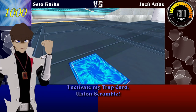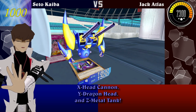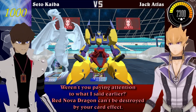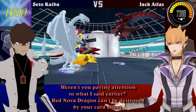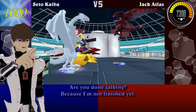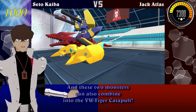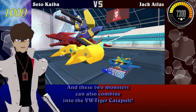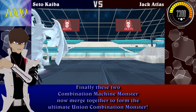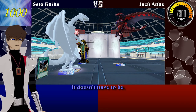I draw! I activate my trap card, Union Scramble! With it, I can summon the three banished machine monsters — X-Head Cannon, Y-Dragon Head, and Z-Metal Tank! And they will once again combine to form the XYZ Dragon Cannon! Why don't you pay attention to what I said earlier? Red Nova Dragon can't be destroyed by card effects, and with its measly attack strength, it's practically useless! Are you done talking? Because I'm not finished yet! I summon the V-Tiger Jet, and use Frontline Base to Special Summon W-Wing Catapult! And these two monsters can also combine into the VW-Tiger Catapult! Finally, these two combination machine monsters now merge together to form the ultimate Union combination monster — VWXYZ Dragon Catapult Cannon!